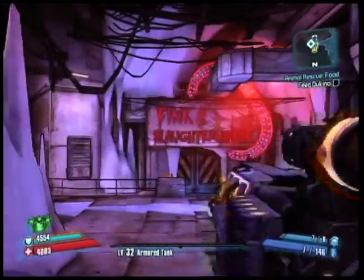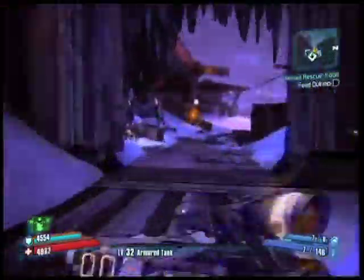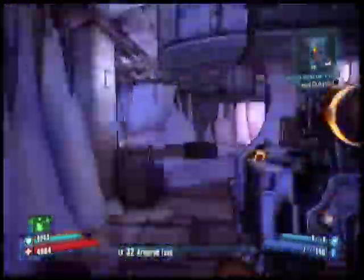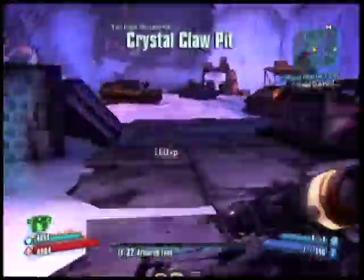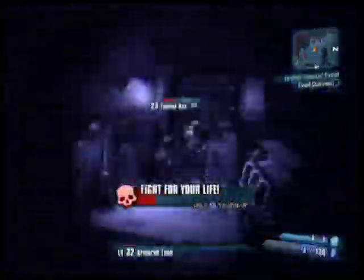I am Batman! Now this is a parody Easter Egg of Batman and you'll find it in the fridge. You want to start at the slaughterhouse — it makes it easier. I'm going to fast forward the video now so it doesn't take too long to reach them.